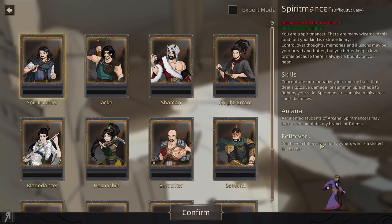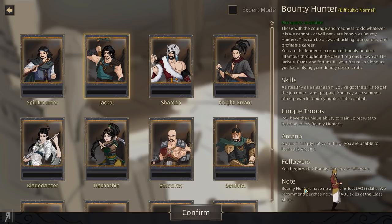This is recommended for new players — it's a Spirit Man class, basically concentrating pure negativity into energy balls that deal explosive damage, or summon a shade to fight by your side. They can also blink across short distances. Now, there's a thing you should know: when you take companions along with you, they all share your experience. So it's recommended to travel by yourself for a bit to build up your skills.